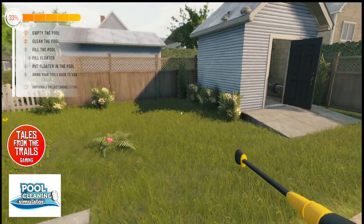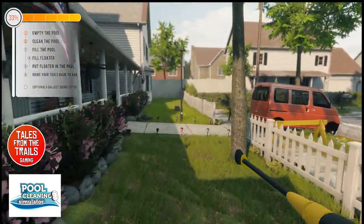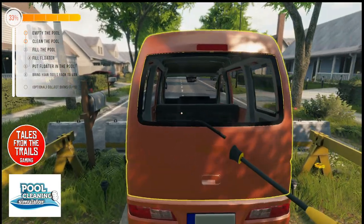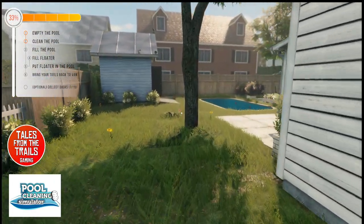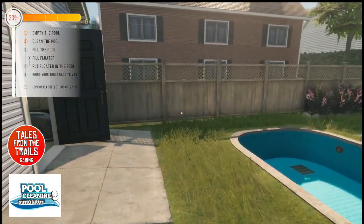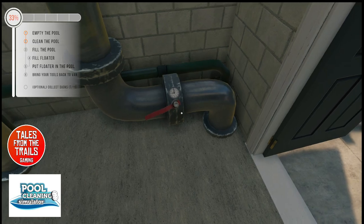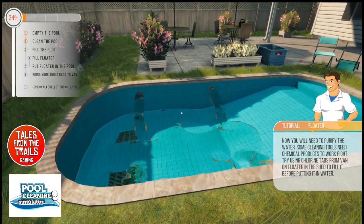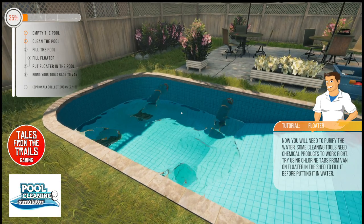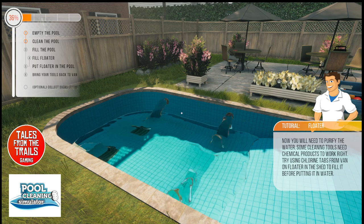Let me put the pressure washer back in the van before I lose it. So we've got to fill the pool and then fill the floater. Oh wow - it fills from the vents. I thought they were lights - they're not, they're the inlet valve things, the intakes. I'm not very technical when it comes to this.